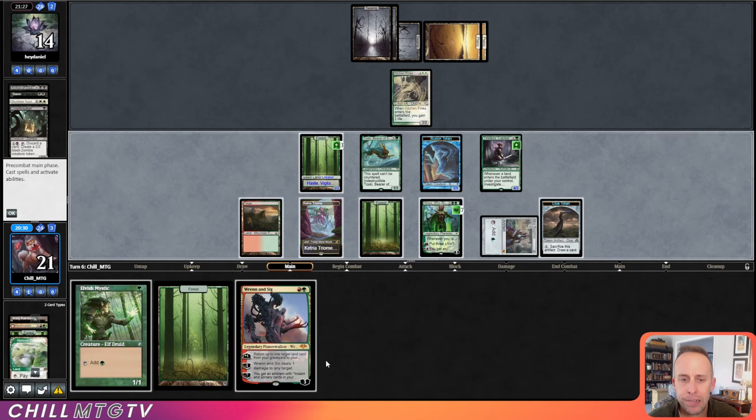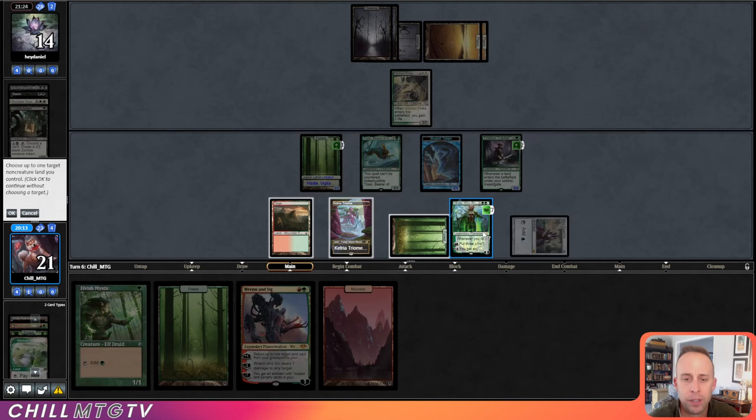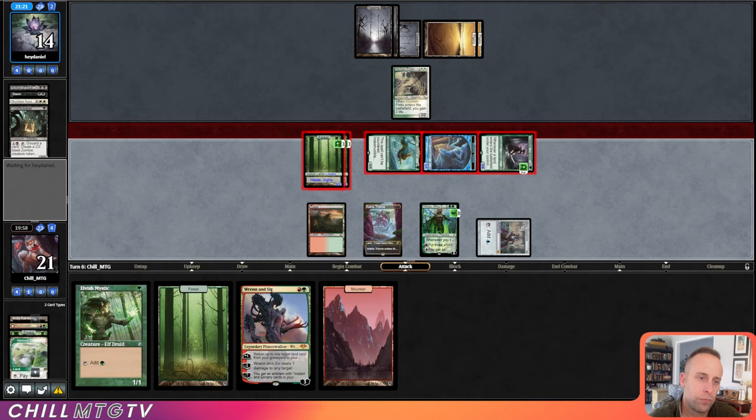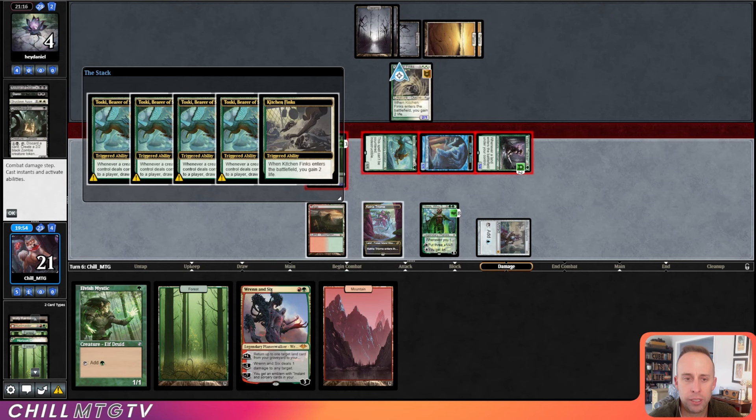Renin Six is pretty nice here — if we can kill the Kitchen Finks, Renin Six can down-tick and finish it off. We draw another card off Tireless Tracker, flooding out a little bit, but we untap our Forest and get in again. Toski helps us draw some cards. Is this a lethal attack? Five, eleven, twelve, thirteen — not quite, but close. Opponent trades, we draw a bajillion cards.